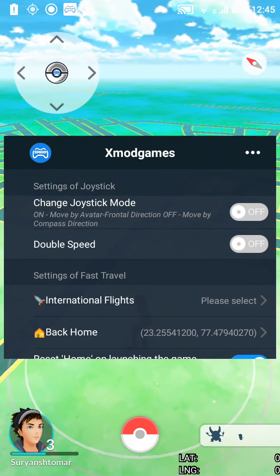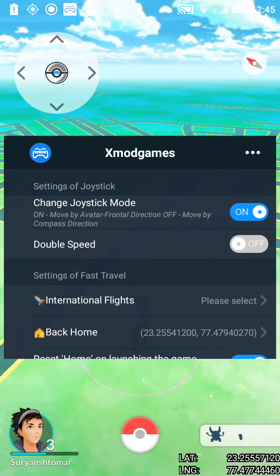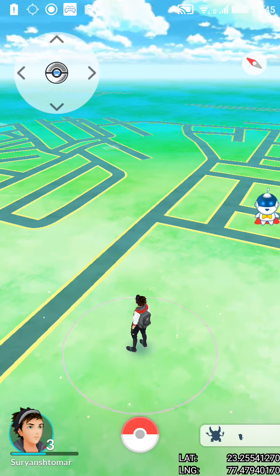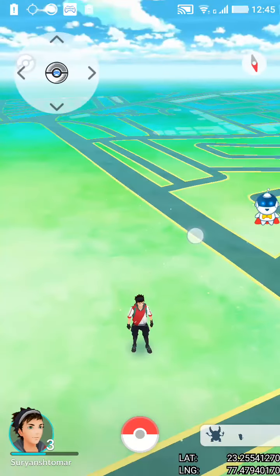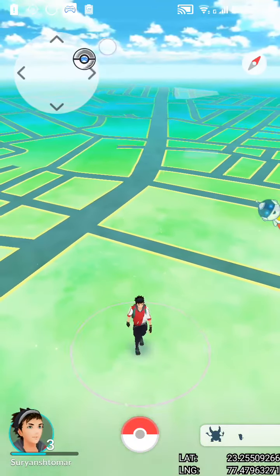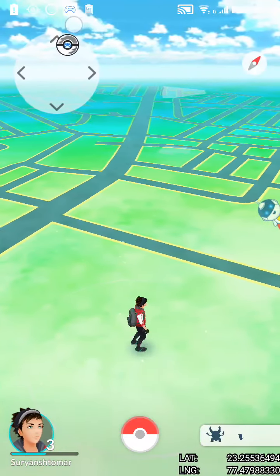Now you can turn on joystick mode. After turning it on, you'll see a joystick appear in the upper-left corner of your screen. And yes — your Pokémon GO character is now moving!